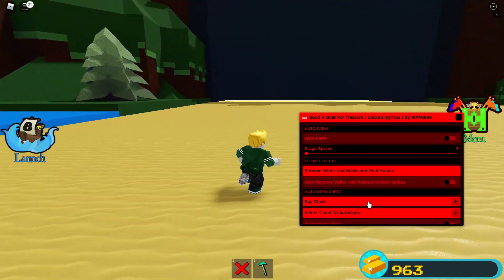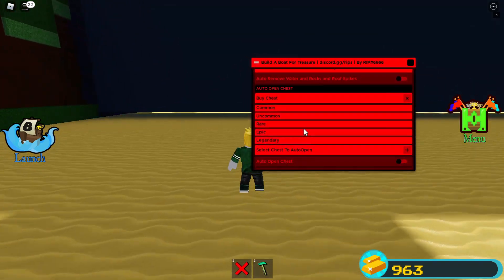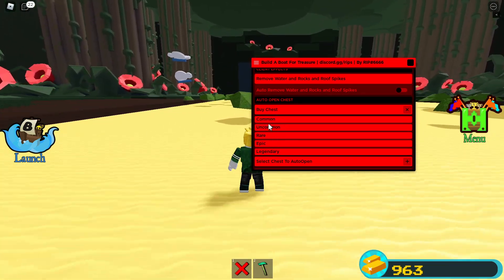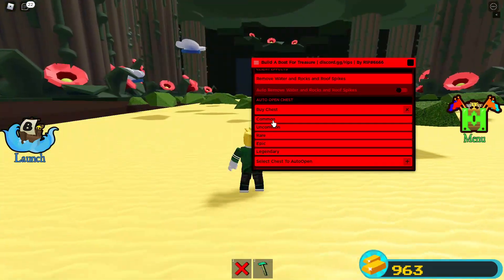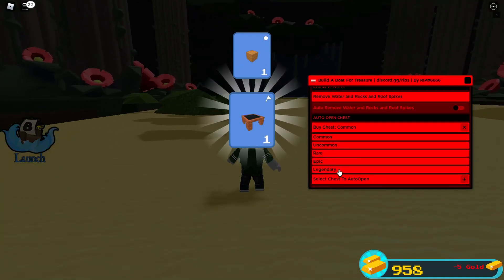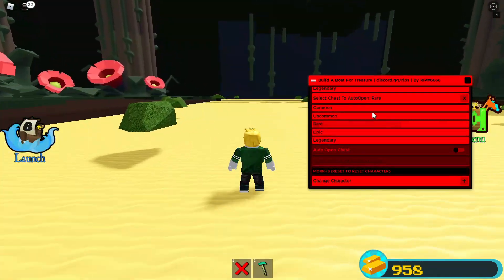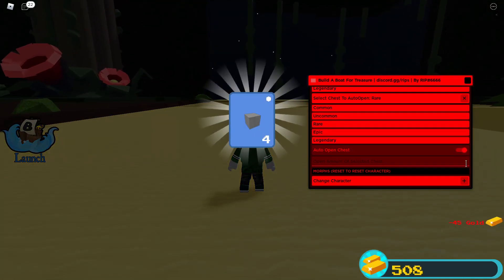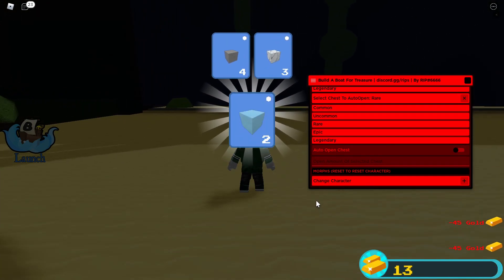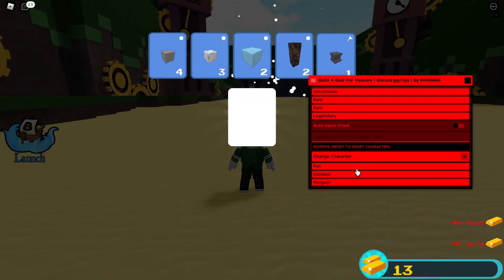There's also an Auto Remove option — I'm pretty sure it keeps continuously removing obstacles. Now let me show you Auto Open Chest. Click Buy Chest and you'll see all the rarities. Select whichever chest you want — for example, Rare — and it'll automatically keep buying and opening that chest for you until you run out of gold.